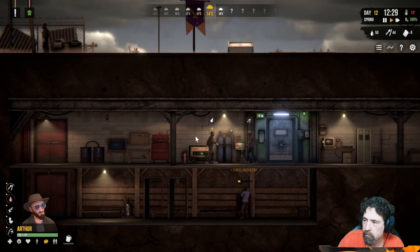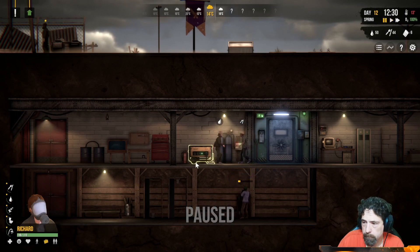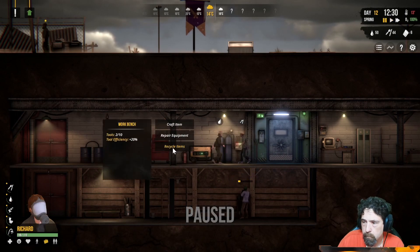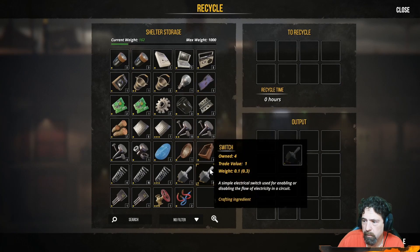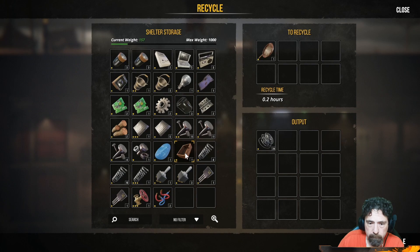I need some rewiring so I need to salvage something. We have — didn't we put some frying pans there? There they are. Am I enjoying the game? Hell yeah, it's such a great game, I'm having a lot of fun with it.